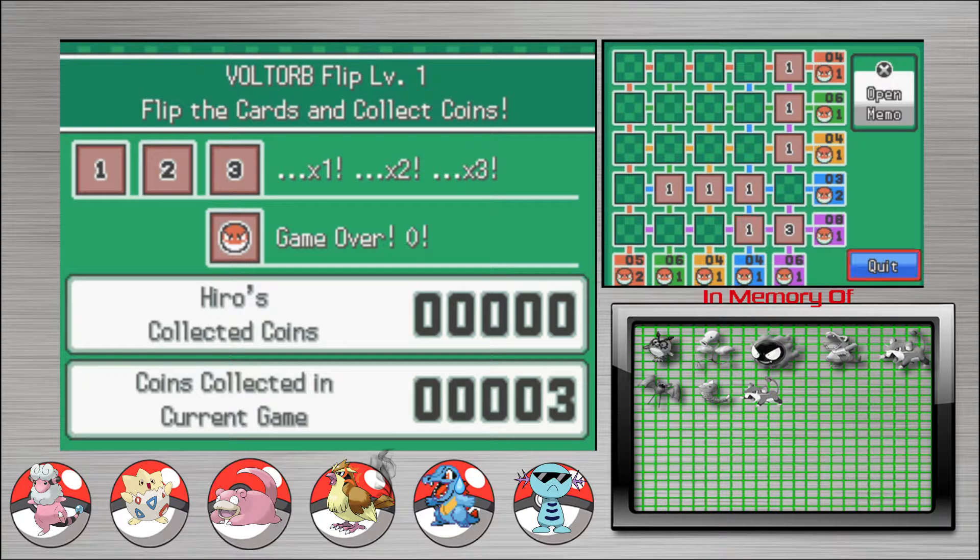There's one Voltorb on that bottom row. But there's going to be a two and a three down here — that's four and it adds up to eight. So we have to do these down here. We need to flip two more twos. I'd say go with the yellow one. Voltorb. Alright, everyone — we'll have to do more of this later.